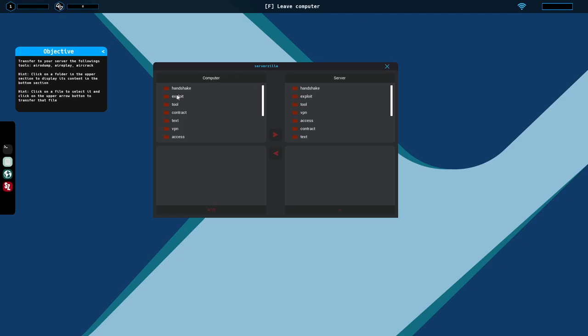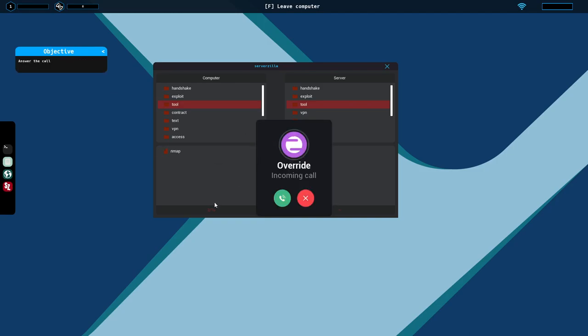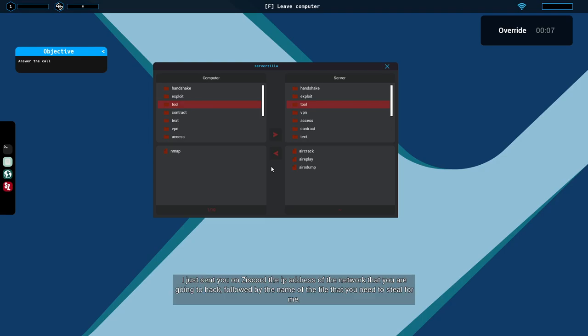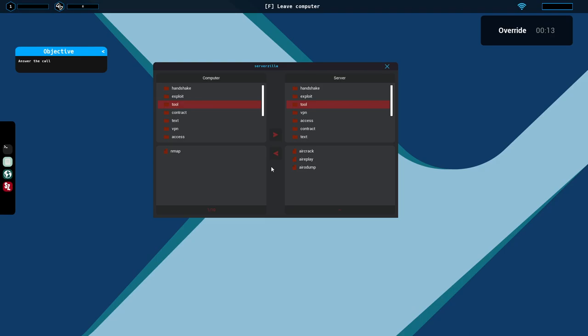Here's our server and here's our personal computer's folders. What the tutorial wants us to do — which I don't necessarily agree with — is to take our tools, AirCrack, AirPlay, AiroDump, and move them all to the server, because on our personal computer we only have room for 10 files. Now we have our first contract: an IP address and a filename we need to steal, which we send back on Discord when done.